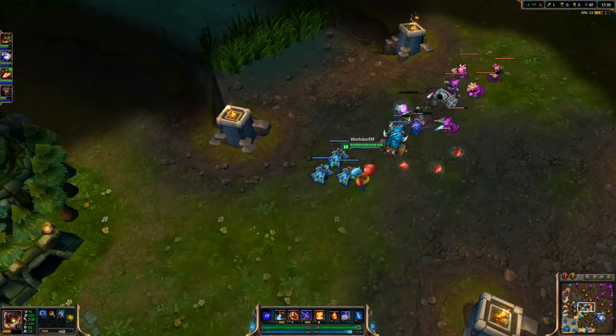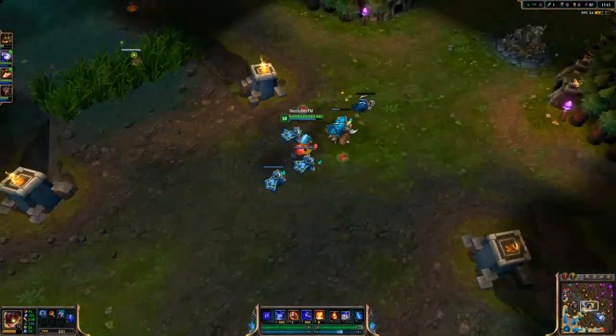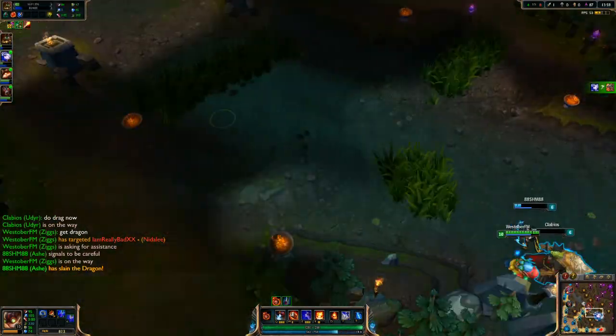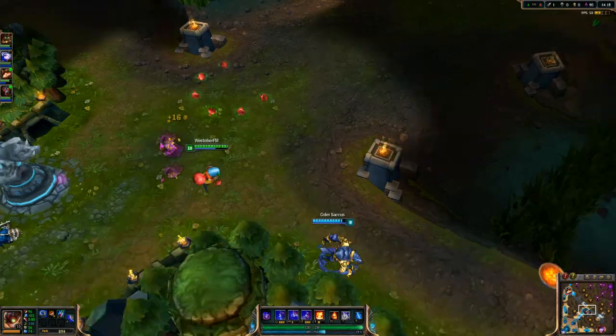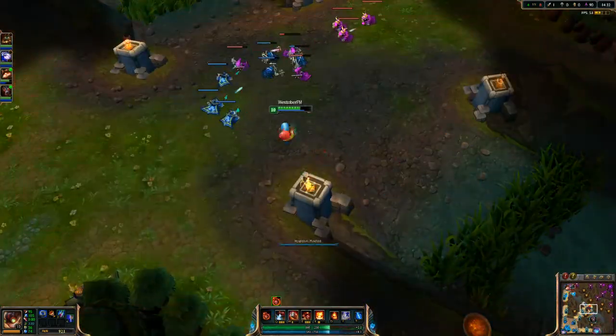I'm just pushing — she backs off so I push the wave. I ward up there because I don't know where Rengar is. I'm doing this from my head. We take Dragon. I didn't have to use my E there, but I got the Crystalline Flask. Then Lucian comes in — I hit him with an E but it's not enough to get him. The ult misses everybody, and I just keep farming away.